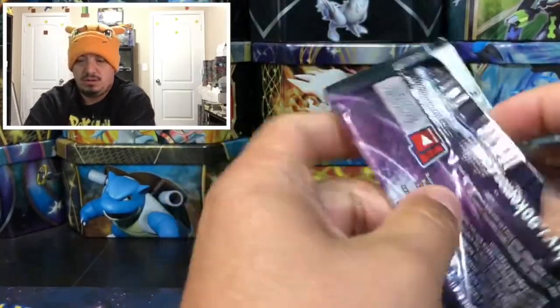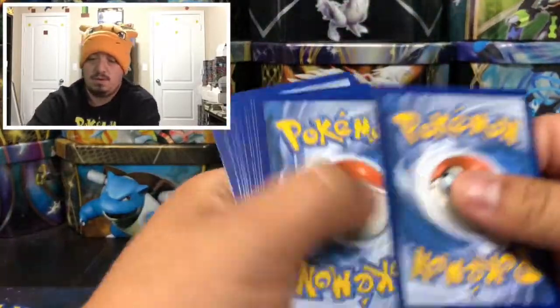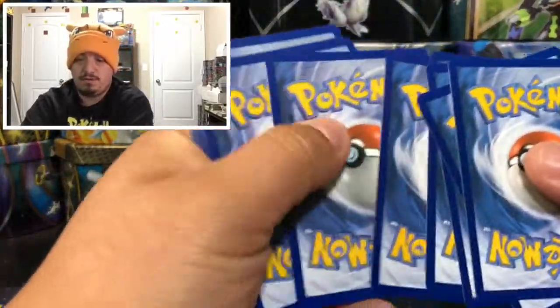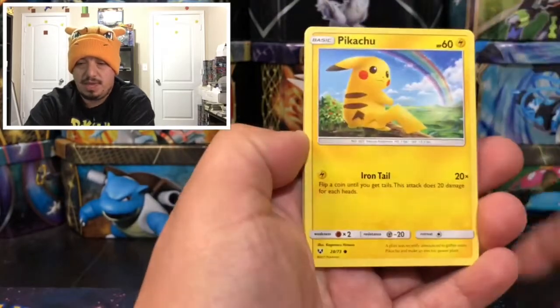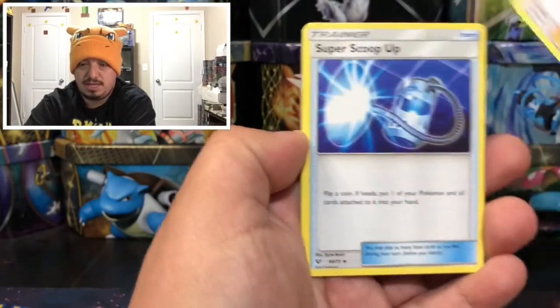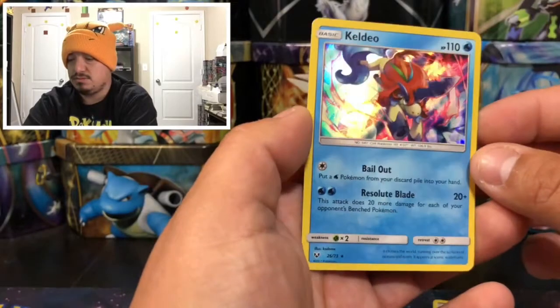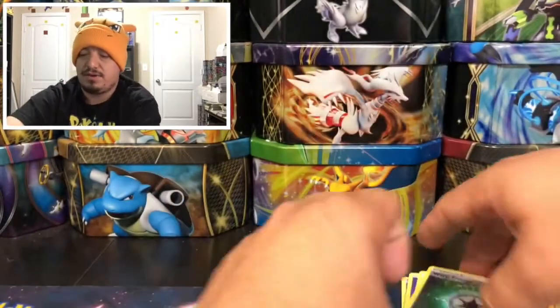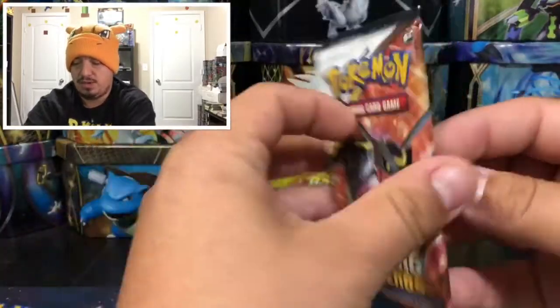On to this next pack — is this a Shining Mewtwo or just Mewtwo? We have a Breloom, Aipom, Pikachu, Stunfisk, Bulbasaur, Psychic Energy, Arbok, Warp Energy, and Keldeo — that is a rare holographic card. I think that's the second Keldeo we've pulled today.